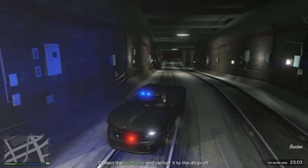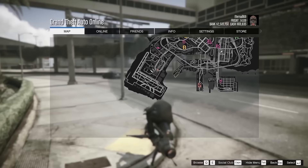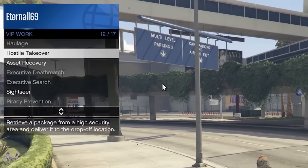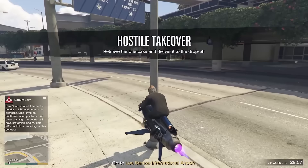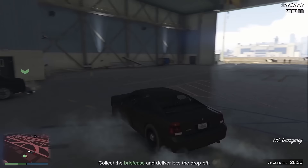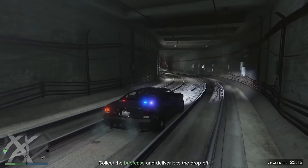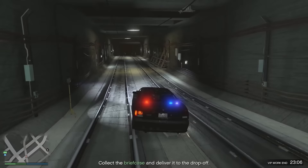Next on the list is a rare FIB emergency vehicle, and there's a pretty easy way to get this one. Set yourself up as a CEO or VIP, then start up the VIP work called Hostile Takeover. Once you do that, come down to the airport where it should tell you to go, take out the guys carrying the briefcase, and there'll be an FIB emergency vehicle there to steal. When you start up this mission, make sure you choose the LSIA location so you get this mission and not some other one. Unfortunately, you can't store and save this vehicle — we have Rockstar to thank for that — but it's a pretty cool car to drive around as an undercover cop in.